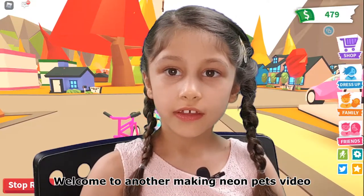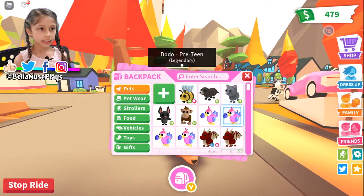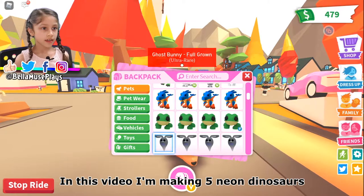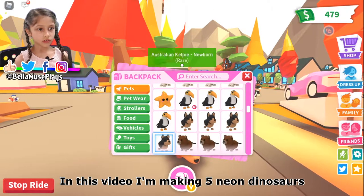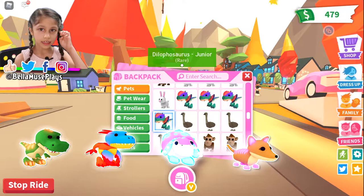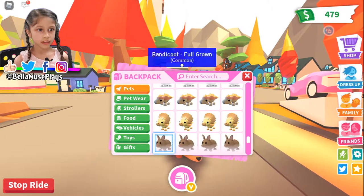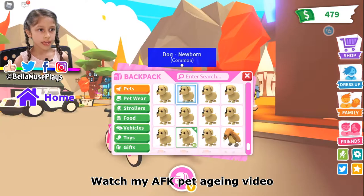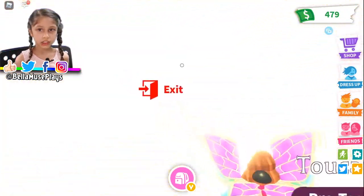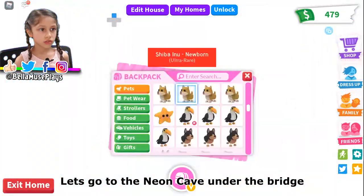Hey guys, welcome back to another video of making Neons in Adopt Me! Last time I made otters, cats, bees, monkeys, and a bat. This time I'm going to make five neon dinosaurs: T-rex, Deinonychus, Glyptodon, Tasmanian tiger, and pterodactyl. If you want to know how to do AFK farming — leveling up pets — then watch my AFK leveling video, where I show you how to grow your pets into adults without you doing anything. You can just leave it AFK. So now let's go to the bridge.